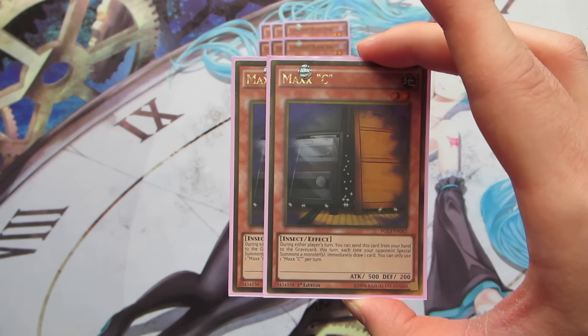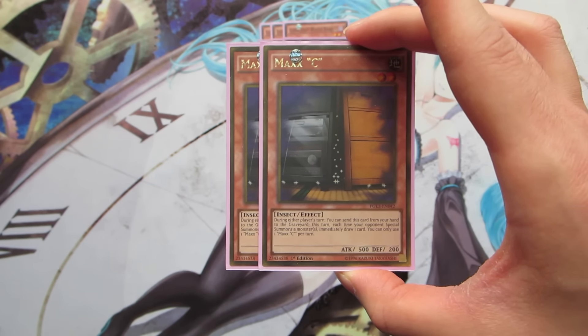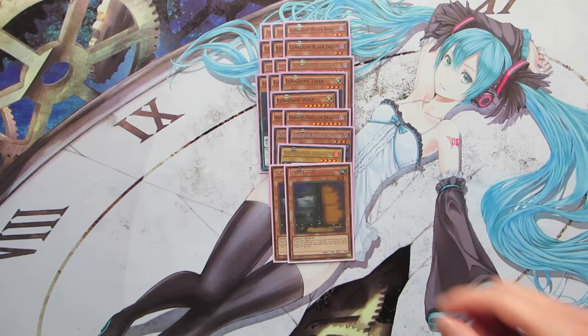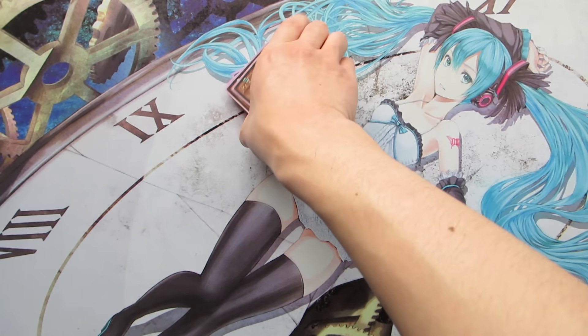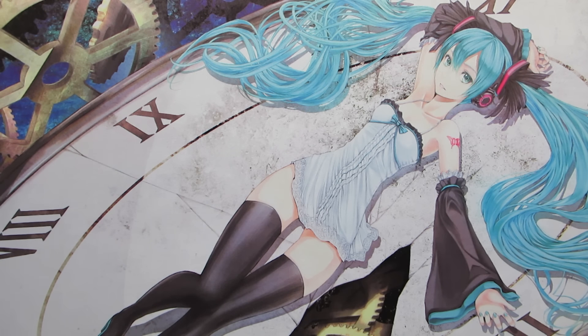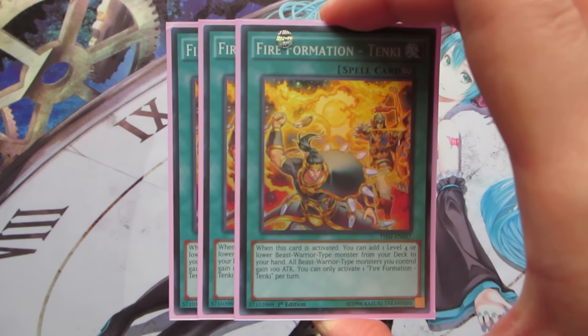We are playing two copies of Maxx "C". Because this deck likes to go second, it's really nice to have this in your opening hand — you can get a couple of draws and hopefully your opponent doesn't set up a huge field you can't play over. Maxx "C" acts as a deterrent. That's it for the monsters; next we're going into the spell cards.